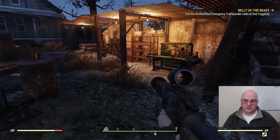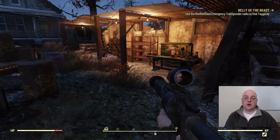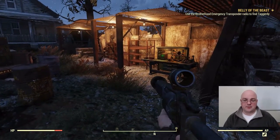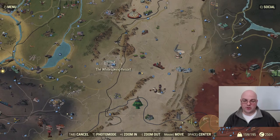Hello my fellow Vault Dwellers and welcome back to another Fallout 76 farming video. In today's video we're going to be going over another location where you can always find a guaranteed minigun spawn, and that particular location is Solomon's Pond, which is to the east of the Whitespring Resort.